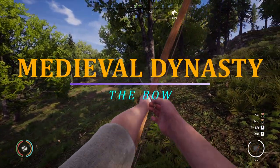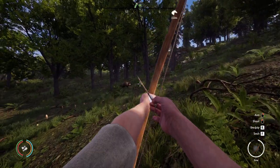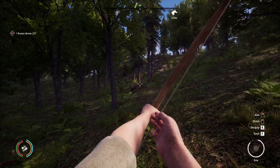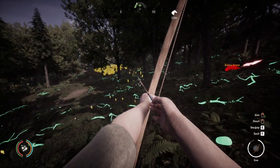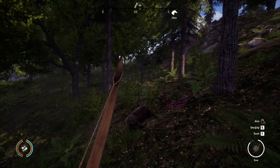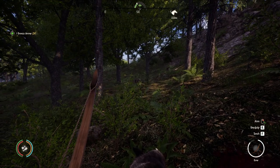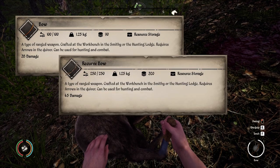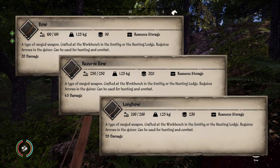Now moving on to bows. The advantage of a bow is that you can repeatedly shoot arrows quickly. Also, you can carry many more arrows than you can spears in your inventory. The drawback is that you consume stamina when drawing the bow, and if your stamina drops to zero, you will not be able to draw the bow anymore. The types of bows you have to choose from in Medieval Dynasty are Bow, Recurve Bow, and coming in with the highest damage output of 55 is the Long Bow.